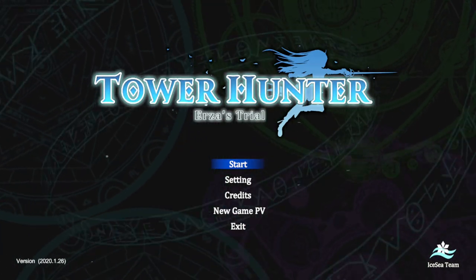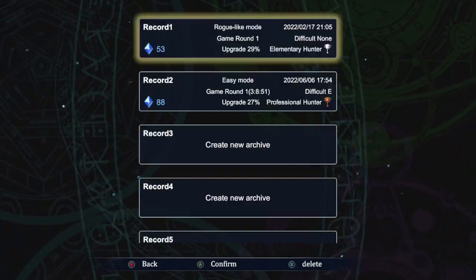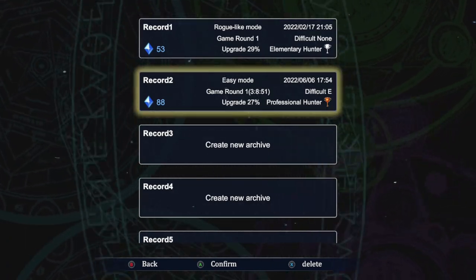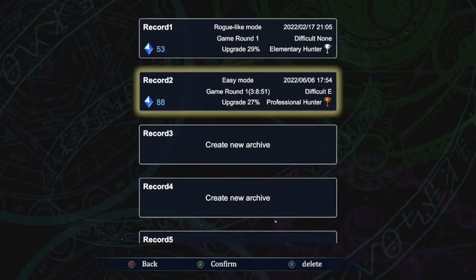Welcome everyone to another Tuesday review. This time we have a game called Tower Hunter: Urza's Trial. This game can be played two ways — it has a roguelike mode or an easy mode.